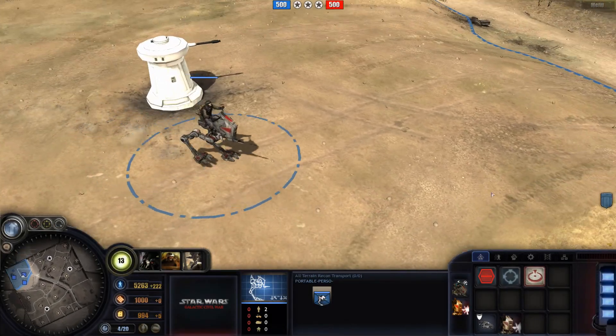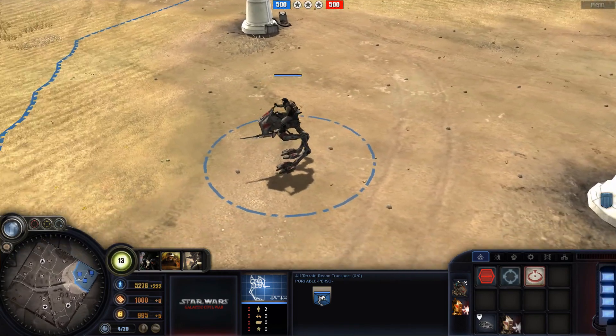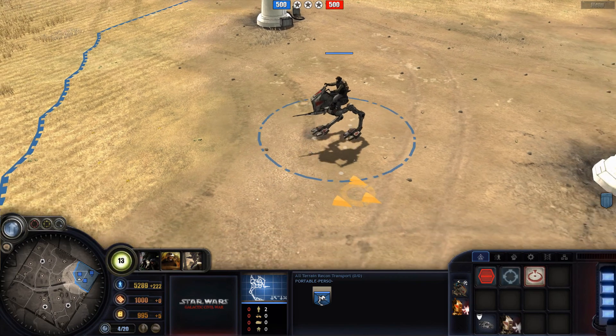The model and textures were created by Evan Hawke, while the animations were made by Serp Psycho, who did an amazing job putting this little vehicle in the game and bringing it to life.